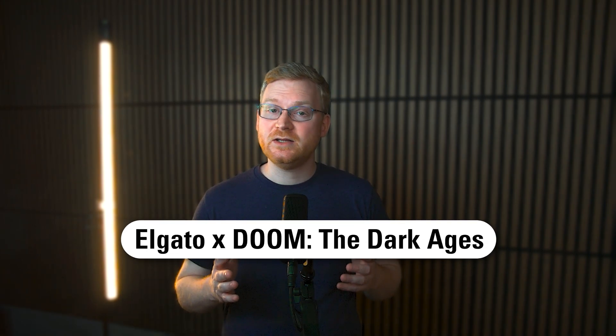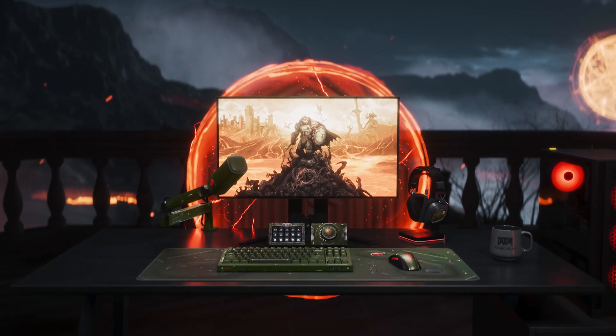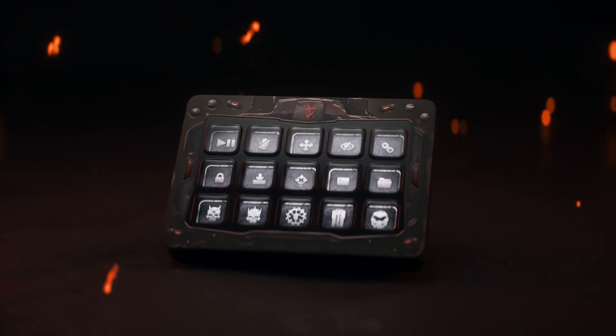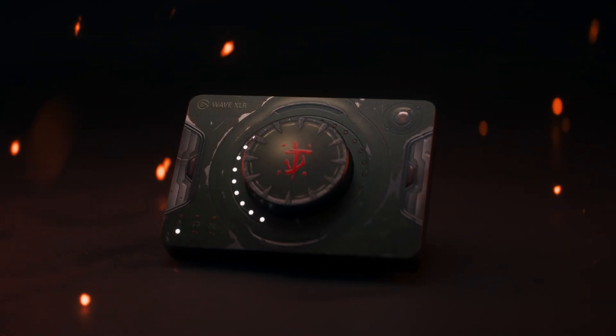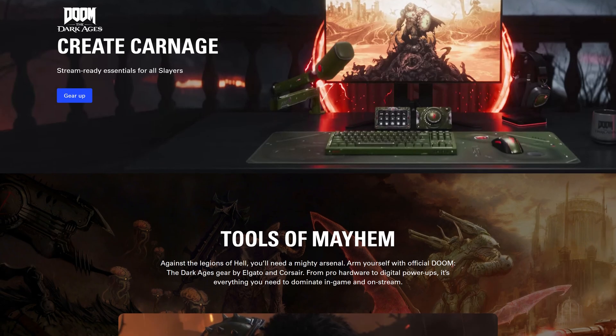Next up in May was a limited edition custom drop with Doom the Dark Ages. Arm yourself with official Doom the Dark Ages gear like Stream Deck, Wave DX, and more, with incredible next-level customized designs and detailed textures that were forged in fire. You can find the full set available on our website, linked down below. Hurry, though, as this is a limited edition.